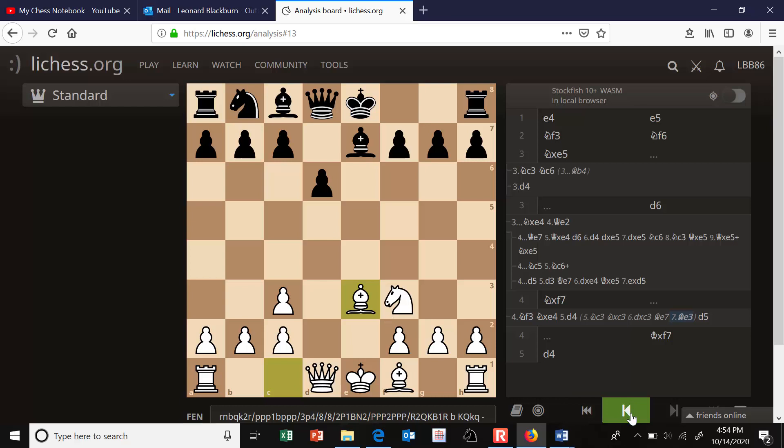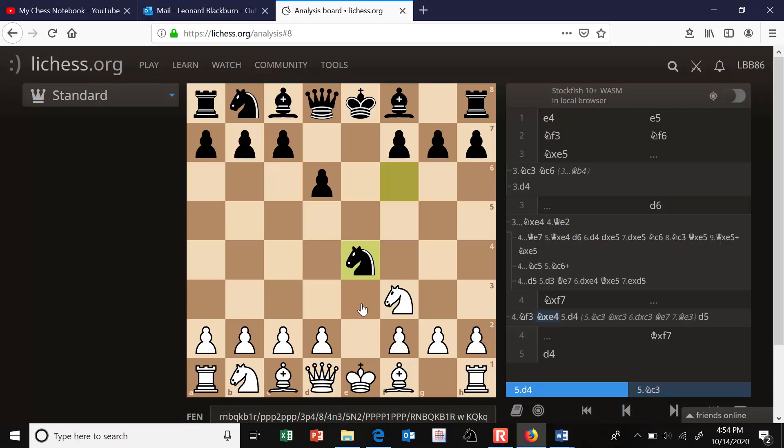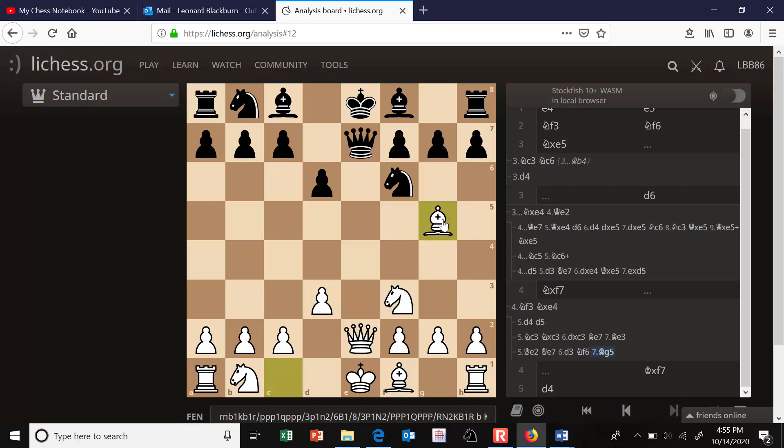One final move to mention is queen to e2, attacking the knight and pinning it to the king. The only real response is queen to e7. White can follow up by attacking the knight, driving it back, but it's still very boring and symmetrical. White is threatening to double the f-pawns, so Black can trade queens and relieve the pin with bishop to e7. The position is exactly symmetrical — very drawish — though White has the move, so if anyone has a chance at an opening advantage, it's White.